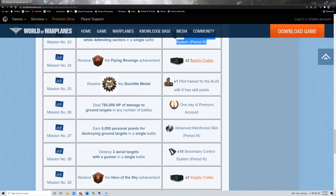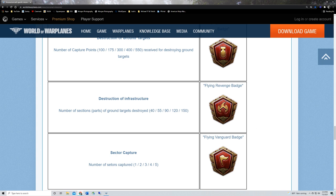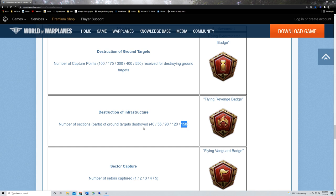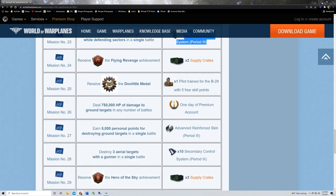Mission twenty-four: two supply crates for earning a Flying Revenge achievement. That's the destruction of infrastructure badge — for bombers you need to destroy 150 sections of ground targets; for a ground attacker, 100 sections. It's a decent amount, but if you're good at ground attackers and bombers it can be done. Focus on getting those ground kills, try to stay alive, and continue to do that.